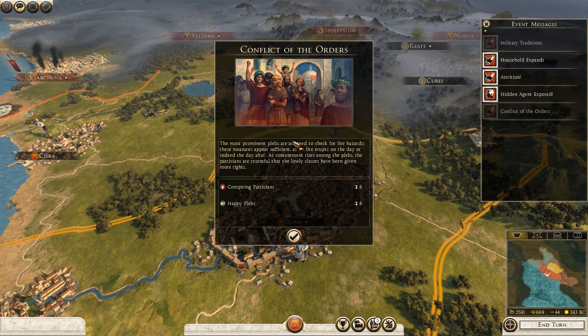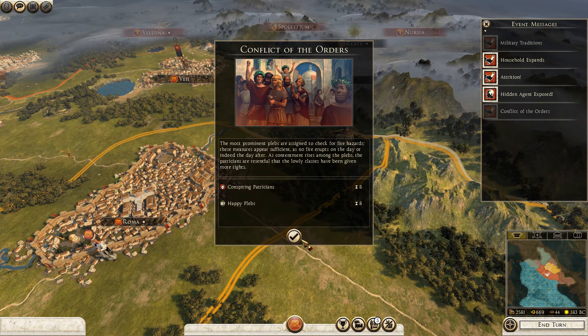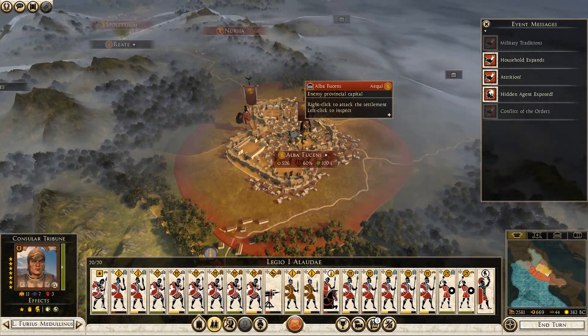This is a resolution from last episode - the most prominent plebs are assigned to check for fire hazards. These measures appear sufficient. As contentment rises among the plebs, the patricians are resentful that the lower classes have been given more rights. Apparently the rich people are mad because they weren't asked to go look at the fires.